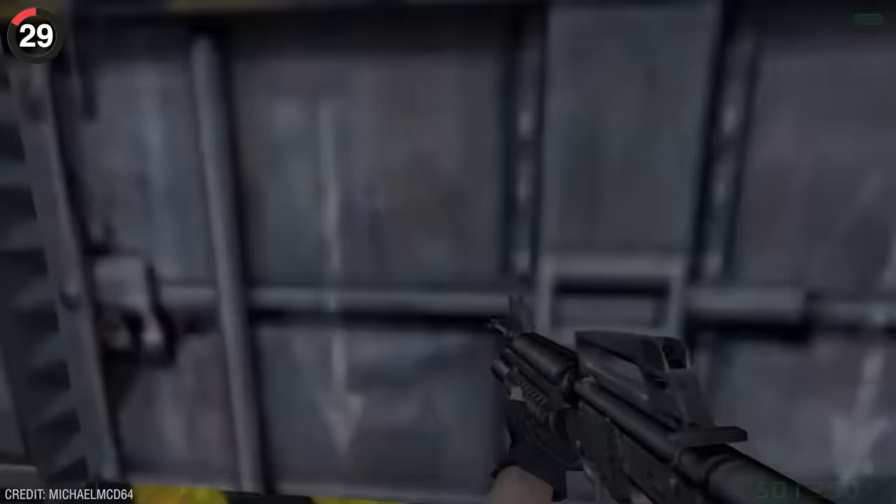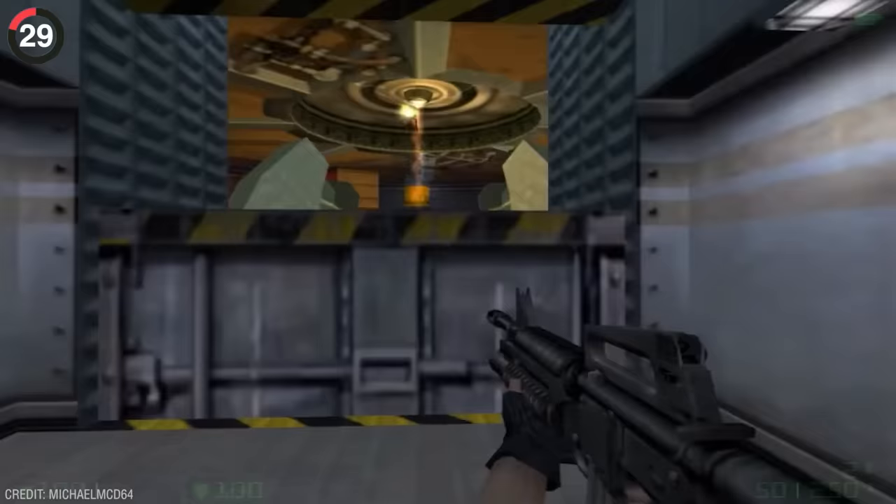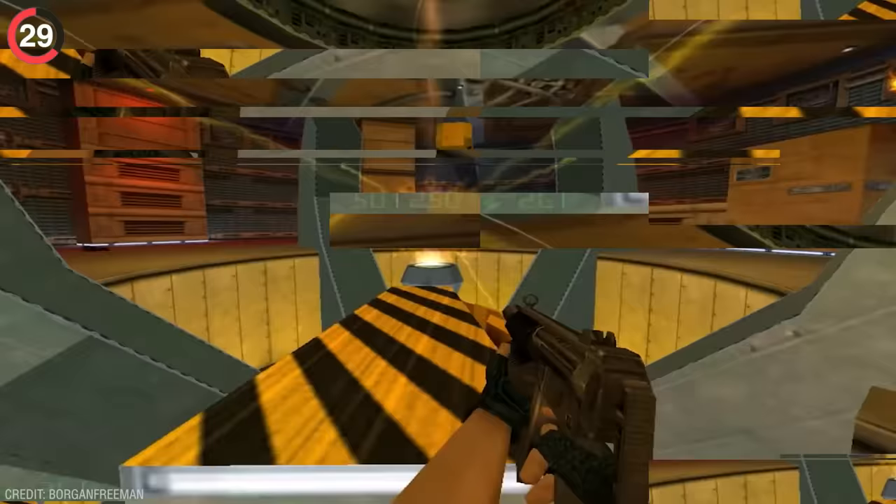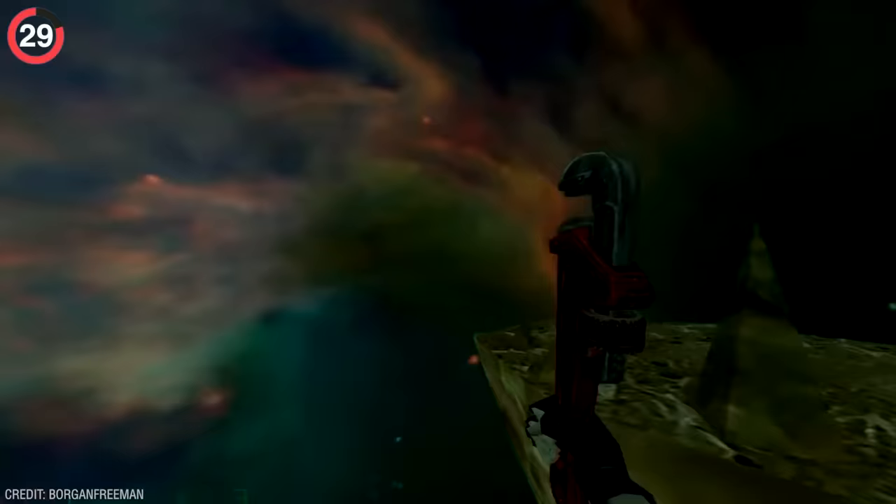One of my personal favorite easter eggs is in Half-Life Opposing Force. When you arrive at the teleporter room, watch as Gordon Freeman jumps into the portal — and if you jump in after him, you'll die. But turn Noclip on and go through, and you'll actually find Gordon wearing sunglasses.